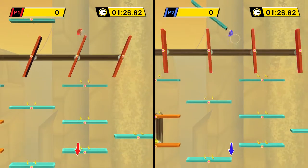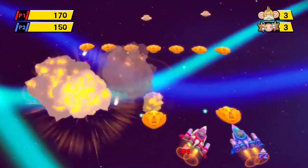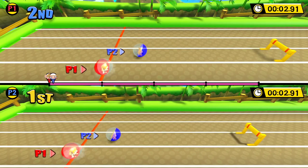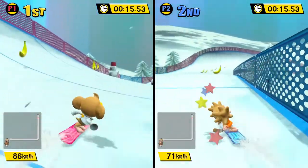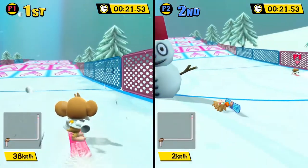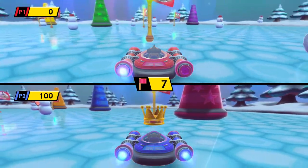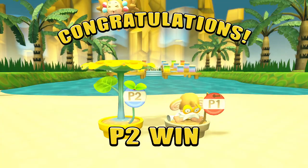Banana Blitz HD does come with a collection of 10 multiplayer minigames, chosen from the original game's 50 minigames, but even this curated selection feels outdated outside of the original Wii package. Games like Whack-A-Mole clearly feel like they've been stripped of their motion controls, and others like Monkey Snowboarding feel stiff and unresponsive. This is by far the weakest component of Banana Blitz HD, and it's also the other half of this package, apart from the game's single player, contributing to that feeling of wanting something more.